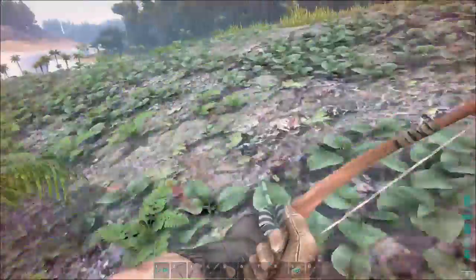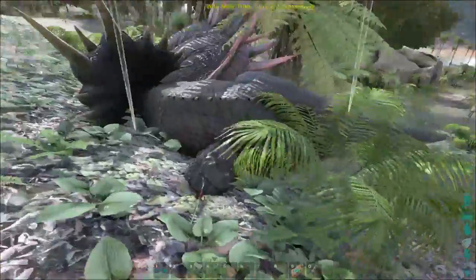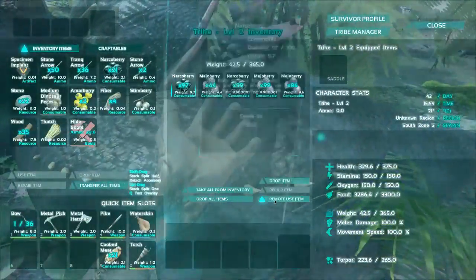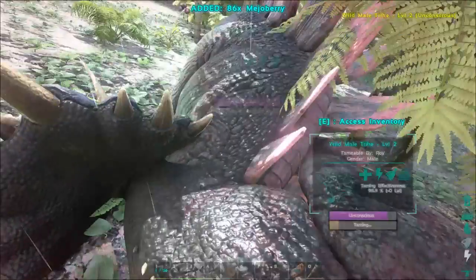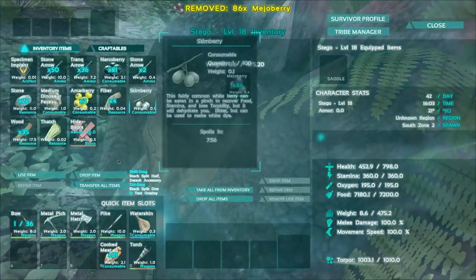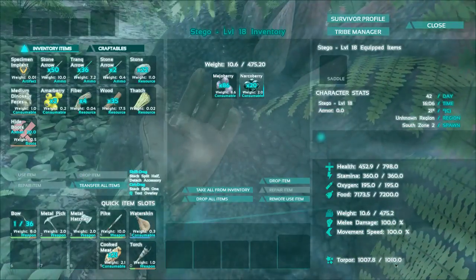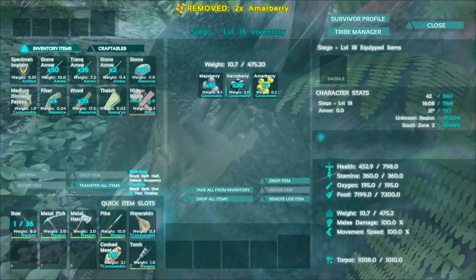Taming is on the go — and there you go. Okay guys, they're just cuddling, right? Both unconscious. Now let's go to this guy and give him some berries. Torpidity is really high on this guy — wow. That is a beast.